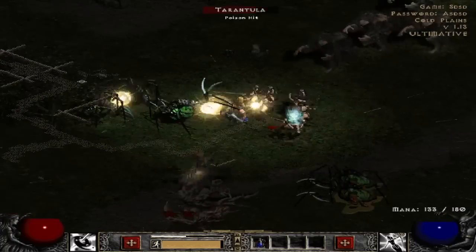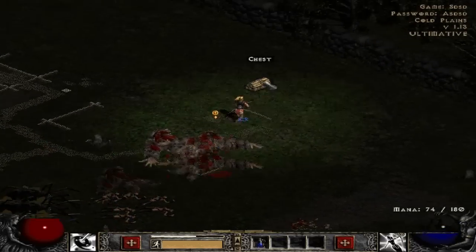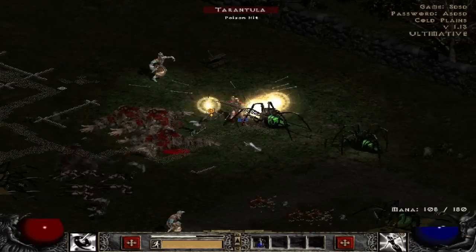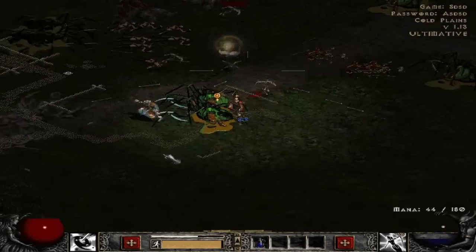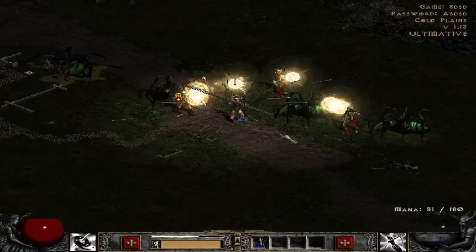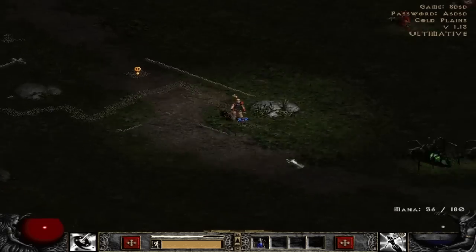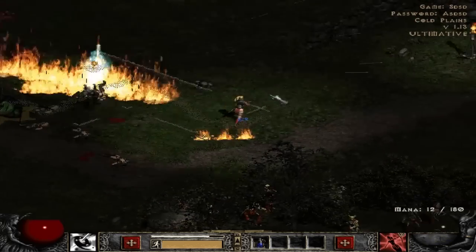Later on there's, like, percent enhanced damage mystic orbs, which are incredibly freaking good. They can seriously make the difference between a good weapon and a bad weapon. So if a weapon had really good base damage, and you were to add enhanced damage which by default it didn't have, you can make a bad unique into an incredibly freaking good unique, potentially.